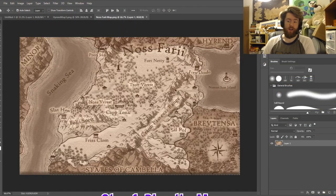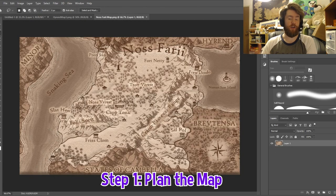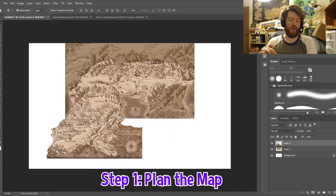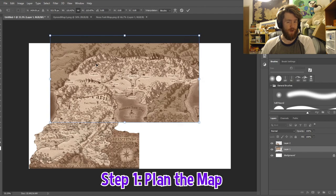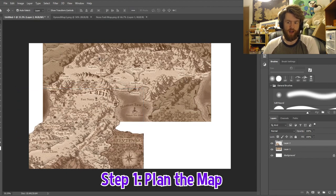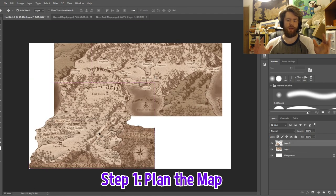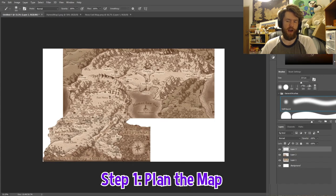For this first part, I'm taking my previously made maps of Hyren, the northern very wide country, and Nos Fari, the western country. Using the lasso tool in Photoshop, I'm cutting out the part of Nos Fari that I need and putting it onto the Hyren map. I have to resize it a little because the Nos Fari map is slightly zoomed in, so I'm messing with the sizes until I've got all three countries fitting in the same picture.